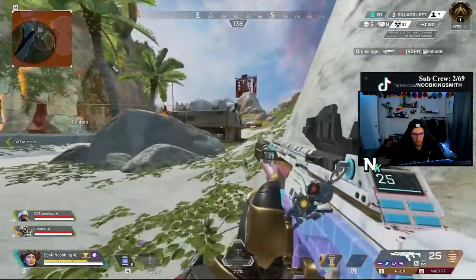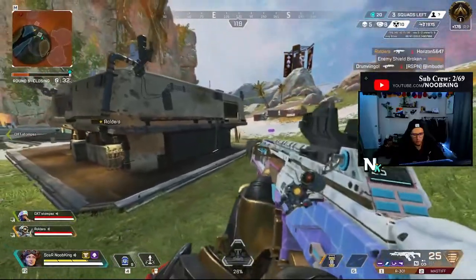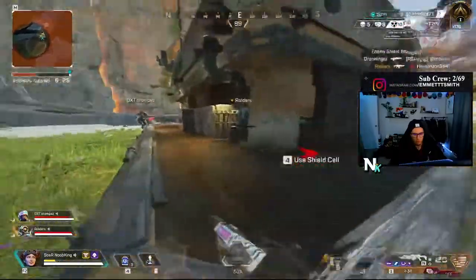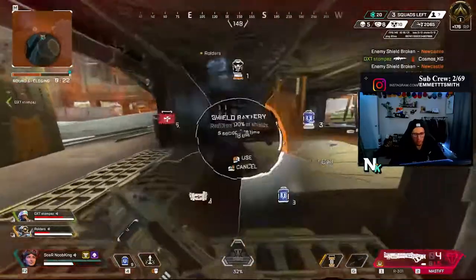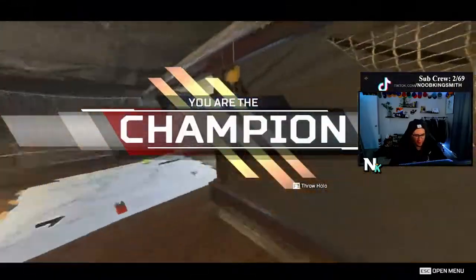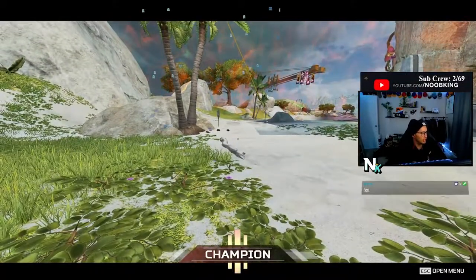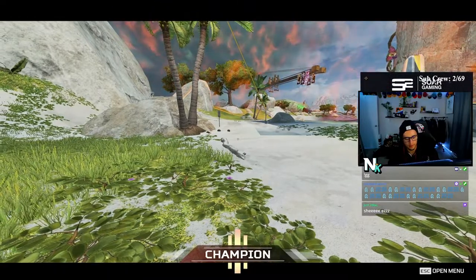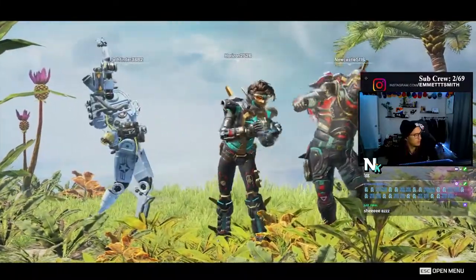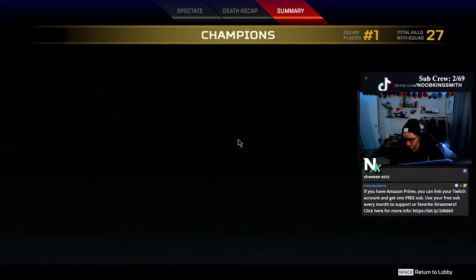Stalks one — reloading, reloading. Enemy taken down. One's in building — enemy removed. Oh shit, he white-swung me. White swung me stumps. Good shit boys. GG, GG chat.